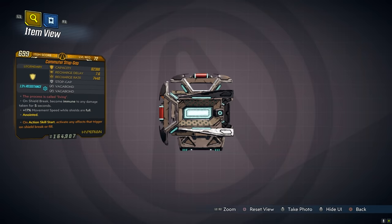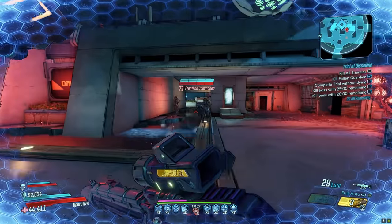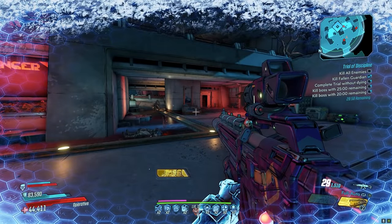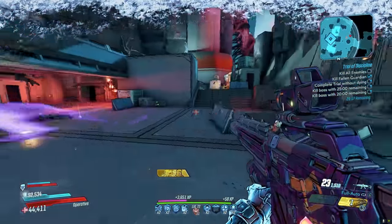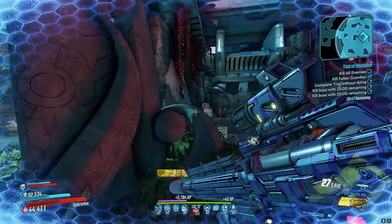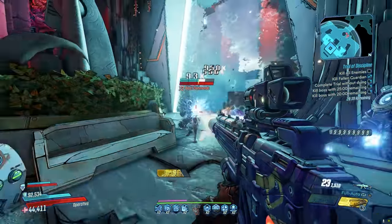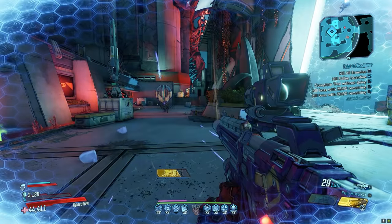At number 4, the Stop-Gap. What makes the Stop-Gap so good is that on Shield Break, you become immune to all damage for five seconds. Pair this with an action skill start anointment and you can constantly trigger that immunity — however, make sure that you let your shield recharge back to full before you trigger it again. On every single character where you can trigger your action skill quickly — Zane, Flak, and Amara especially — you can have constant invulnerability. To get the Stop-Gap, farm Eldragonjr, who has a 15% drop chance and is located on Eden-6 in the Jakobs Estate. The Stop-Gap can also world drop, and you can find it in vending machines.